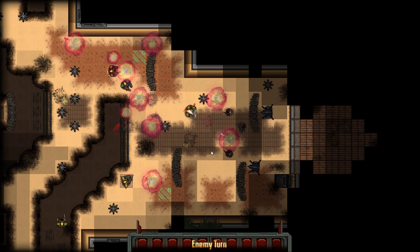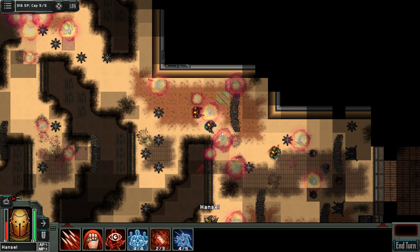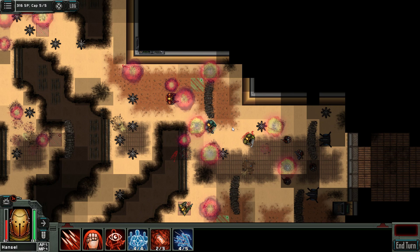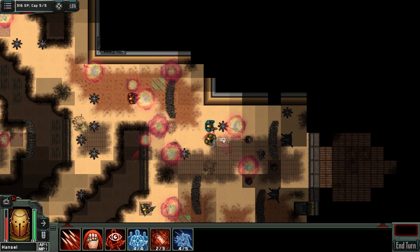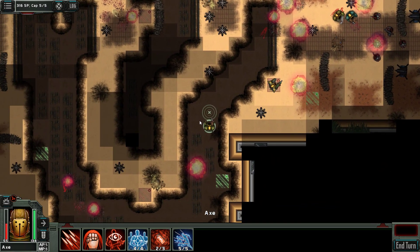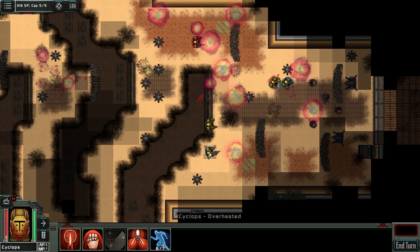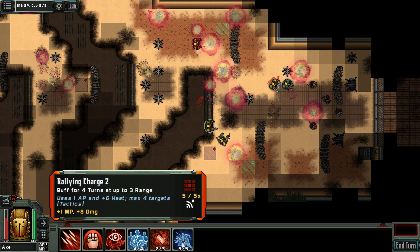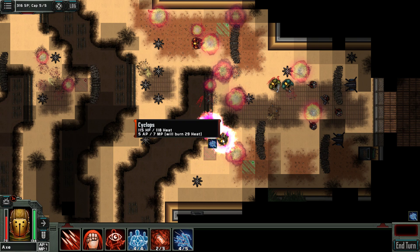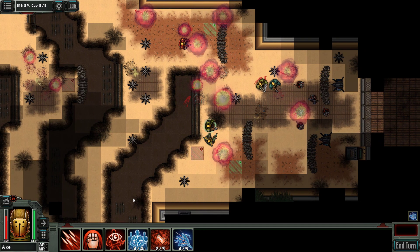They are just coming from somewhere. Hansel following up. Cyclops looking here. Axe using rallying charge — he can actually go one forward.